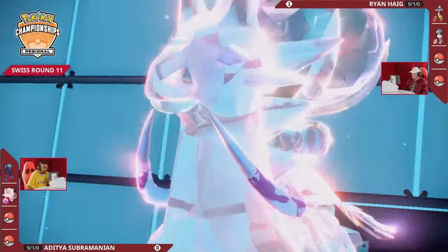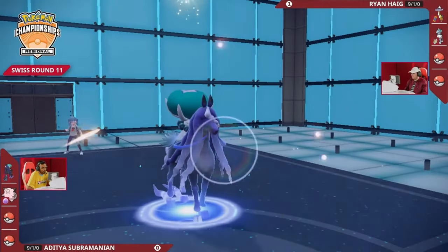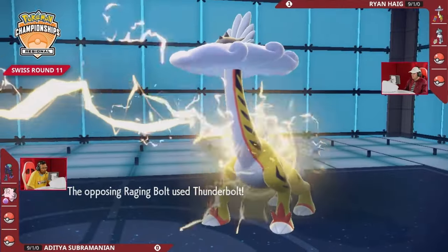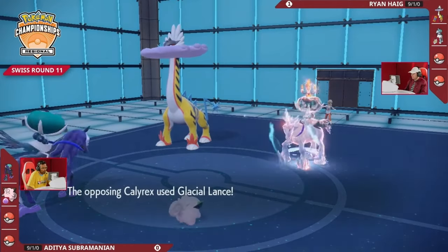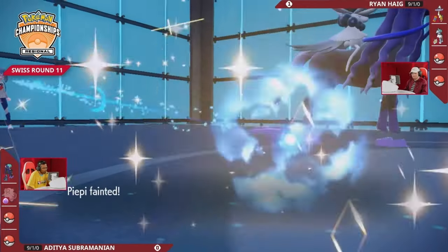Sing is a 55% accurate move — it puts your Pokémon to sleep; it's like Spore but way worse. Ryan will Terastallize his Calyrex again into a Fire typing, getting rid of that Ghost weakness that would come from an Astral Barrage hit. Adi on his end clicks Calm Mind — nice for him since Raging Bolt does so much damage — boosting special defense one stage. But Clefairy gets paralyzed, so now you have to break through paralysis and hit a 55% accurate move. Glacial Lance is so strong — Clefairy gets knocked out on turn one; he doesn't even get to use Sing.